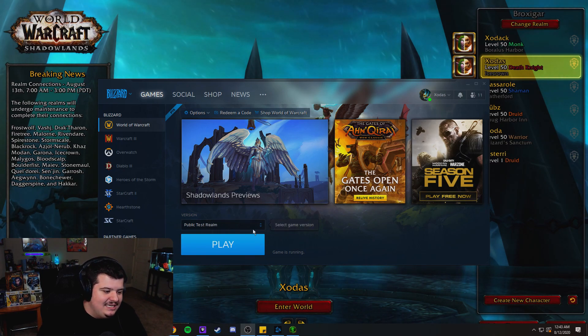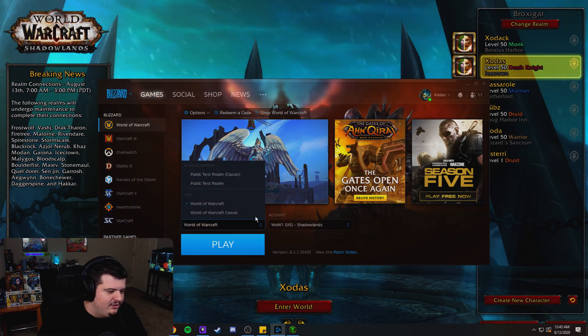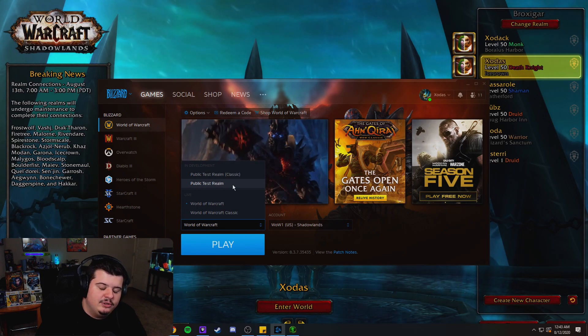So how you do it is you go to your Battle.net app right here and you click on this drop-down menu. Normally you're here, so you click on this drop-down menu and right over here is where your Shadowlands beta would go if you had it.